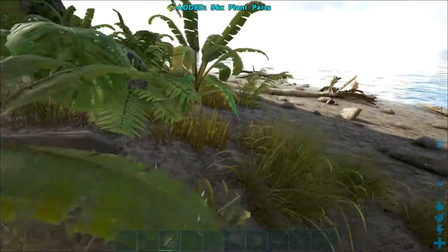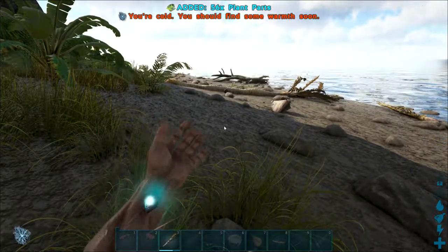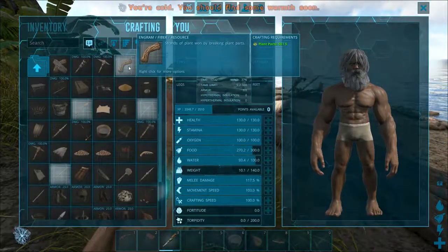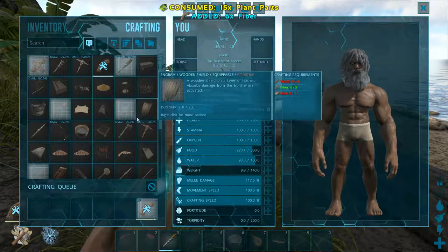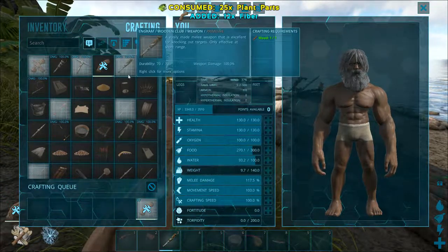The first thing we're going to do is go to our crafting menu — fiber. That's also one of the default things that's right there; you don't have to spend any engram points to learn it. So now you can start building that.